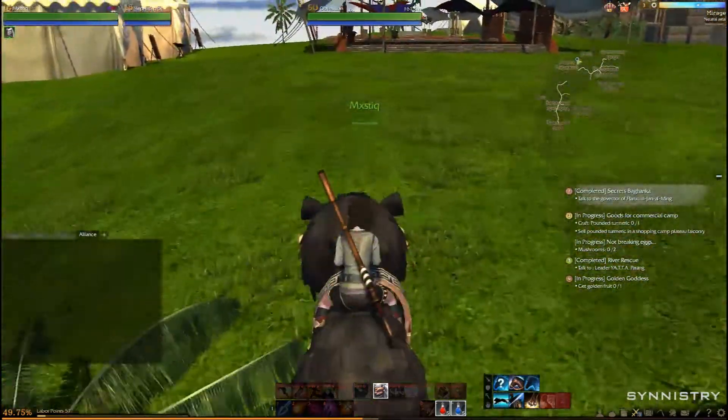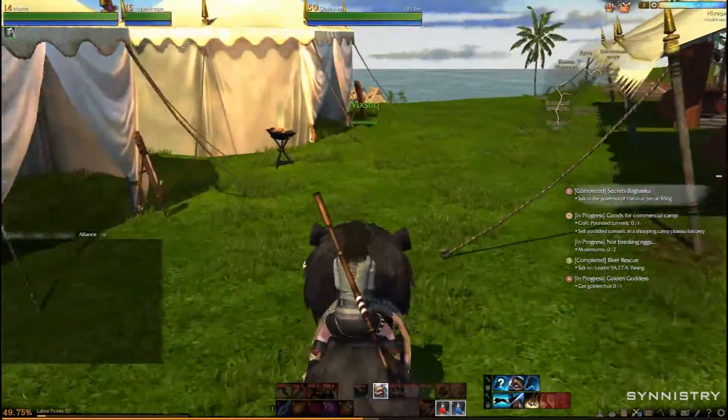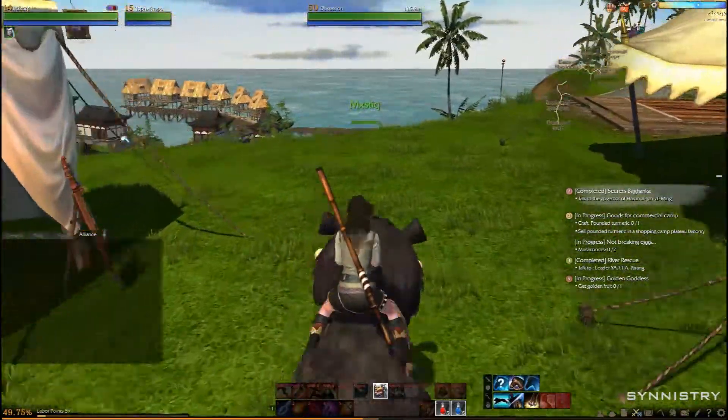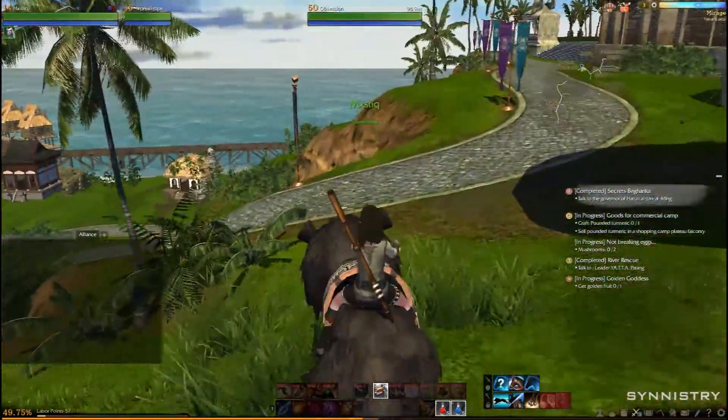This is an area in the game that you portal to called Mirage, where you purchase a lot of things in the game.